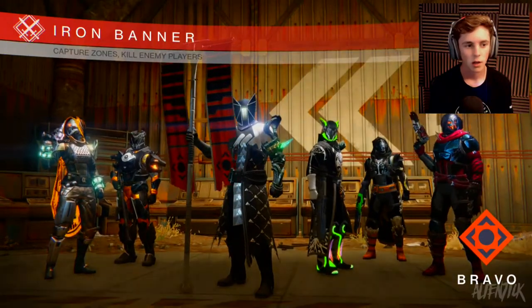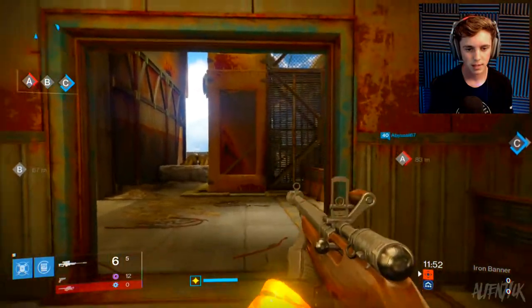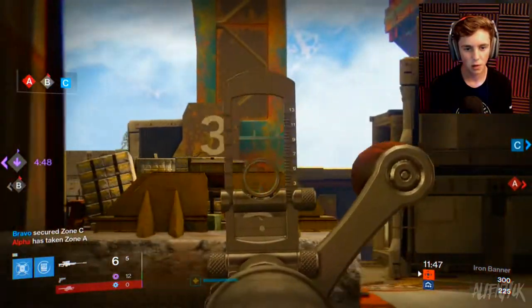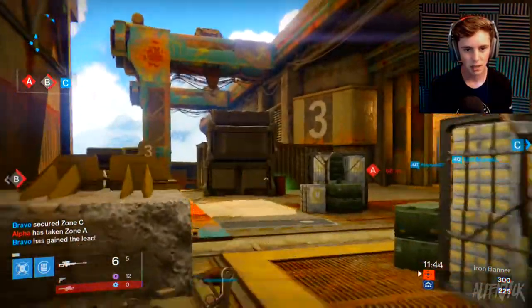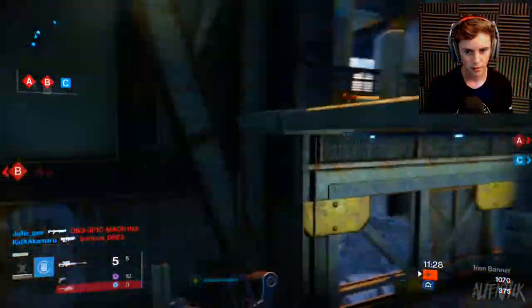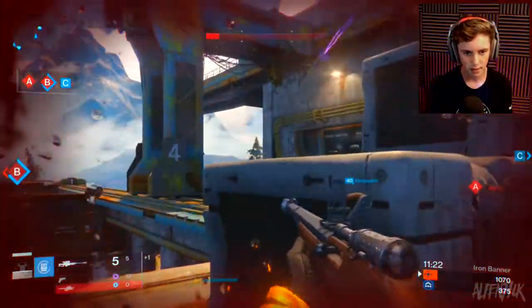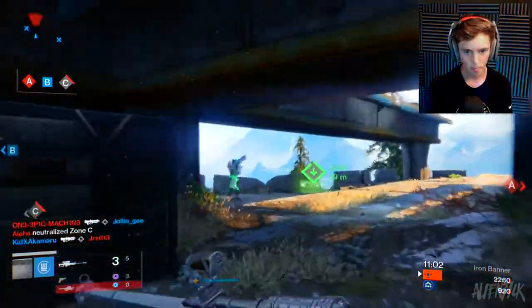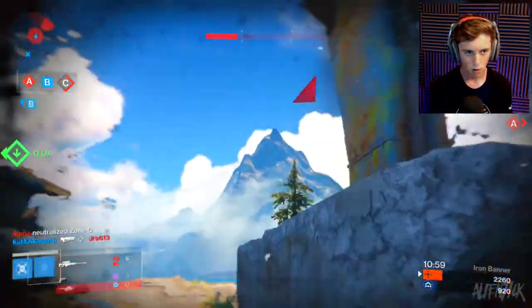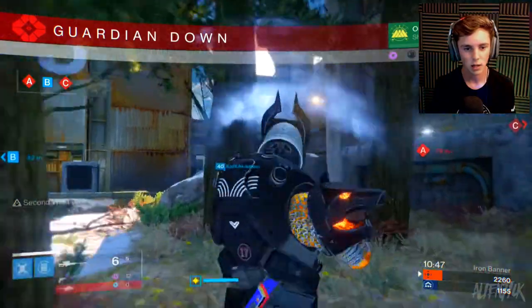I'm gonna take this ornament off and see if there's sway. So there is sway — see, it's the ornament. Look at that, that's op, that's cool — the ornament actually does that. Now there's one kid on the other team with a red bar. I'm putting the ornament back on because without it, it's annoying. Okay, ornament back on — it honestly helps a lot, like a lot. And it looks a lot cooler.